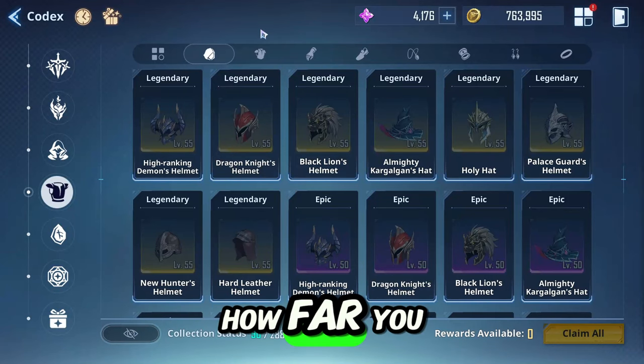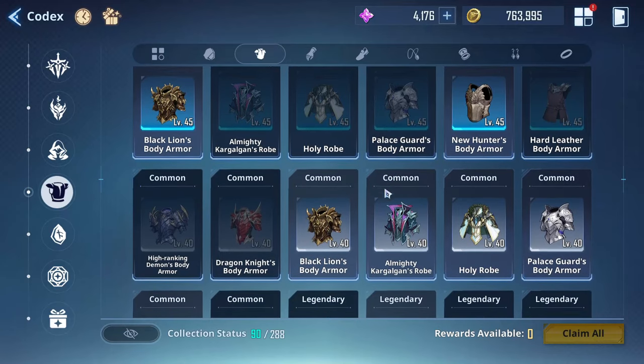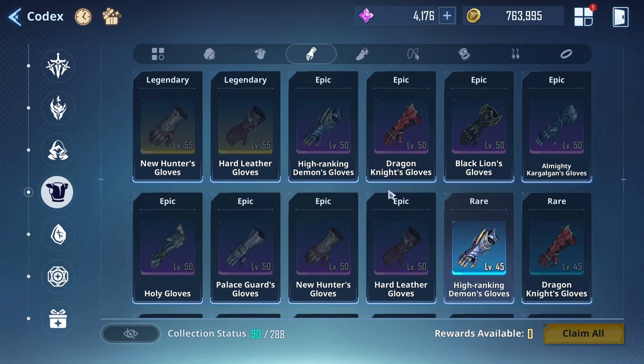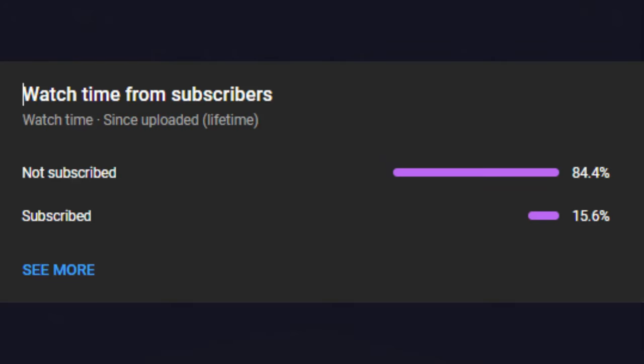One thing that's going to really determine how far you can progress in Solo Leveling: Arise is your artifacts. Artifacts are one of the most important resources in the entire game and are vital to progression as the stages get harder. Today we'll talk about the importance of artifacts, recommend some artifact sets, and cover a trick to get more gold since these are pretty gold intensive. My name is Deep Free — subscribe for more content like this.